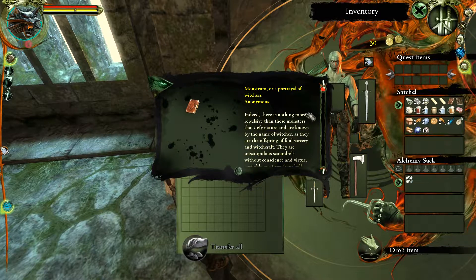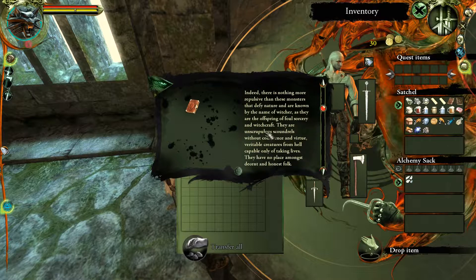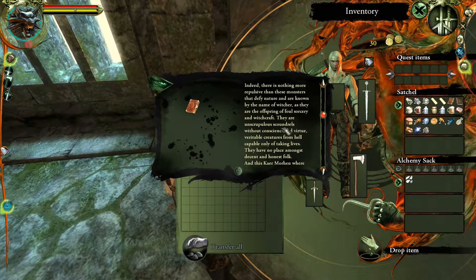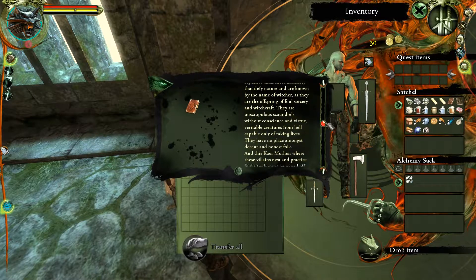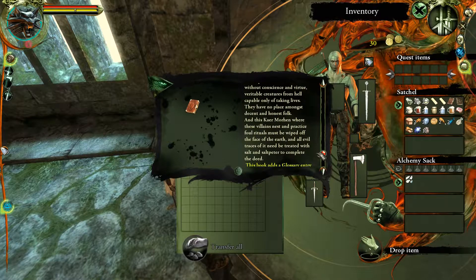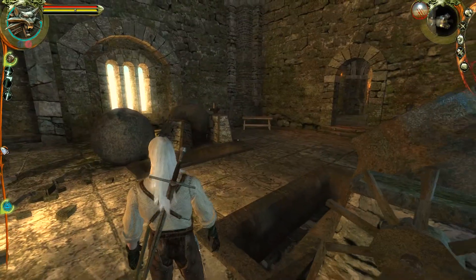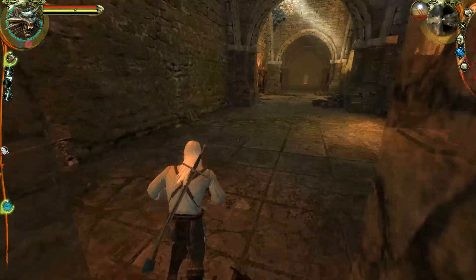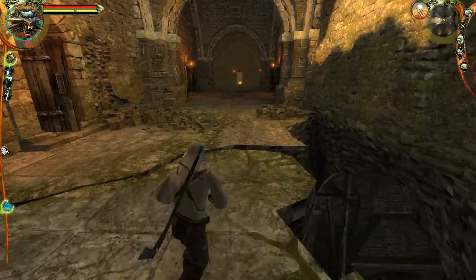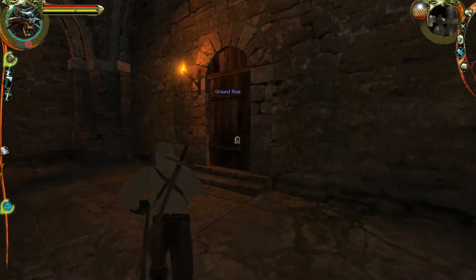The book reads: 'There is nothing more repulsive than these monsters that defy nature, known by the name of witcher. They are the offspring of foul sorcery and witchcraft — unscrupulous scoundrels without conscience, veritable creatures from hell. They have no place among common folk, and Kaer Morhen where these villains nest must be wiped off the face of the earth.' That's an important entry because it tells you where all the battle damage at Kaer Morhen came from — they were attacked by a mob, and that book was spread around before the attack happened.